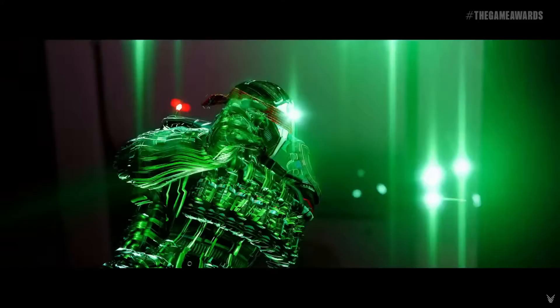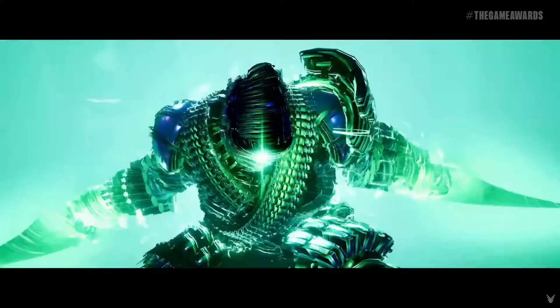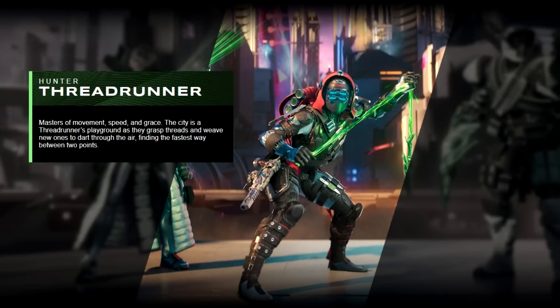Next up we get a little montage of all three classes utilizing Strand, so it's a great time to go over what these three subclasses are. Firstly, you have the Warlock Architect — architects effortlessly manipulate the weave using only their mind. From the backline, these telekinetic sorcerers can even twist Strand into sentient creatures to do their bidding. After that you have the Hunter Thread Runner — masters of movement, speed, and grace. The city is a thread runner's playground as they grasp threads and weave new ones to dart through the air, finding the fastest way between two points.